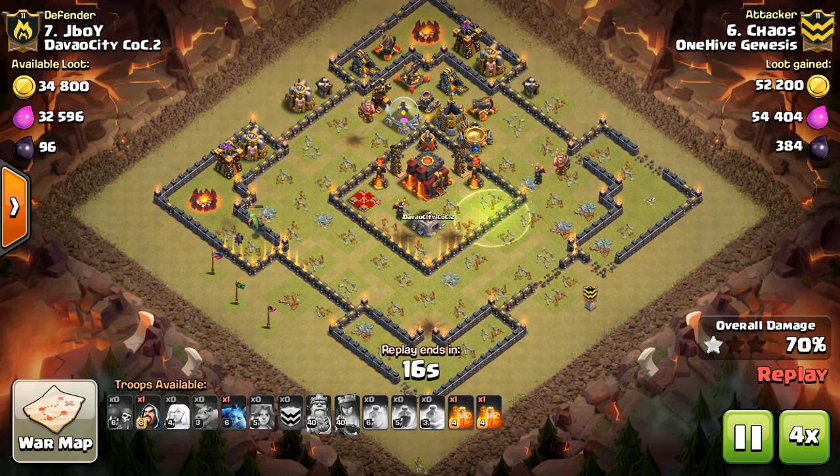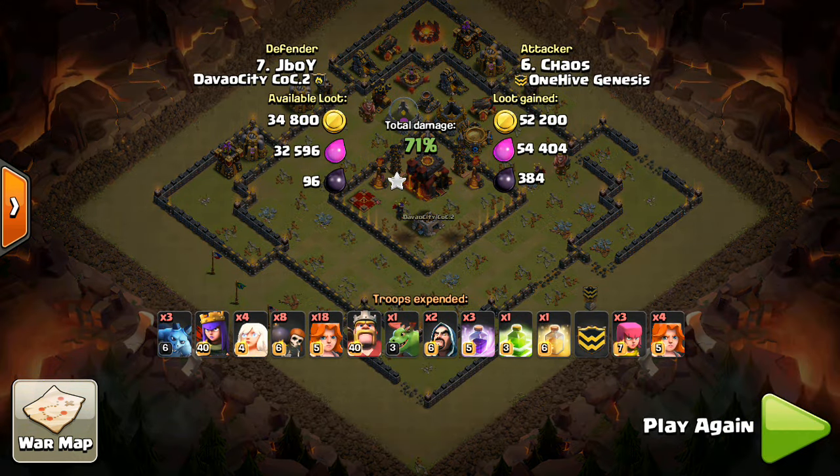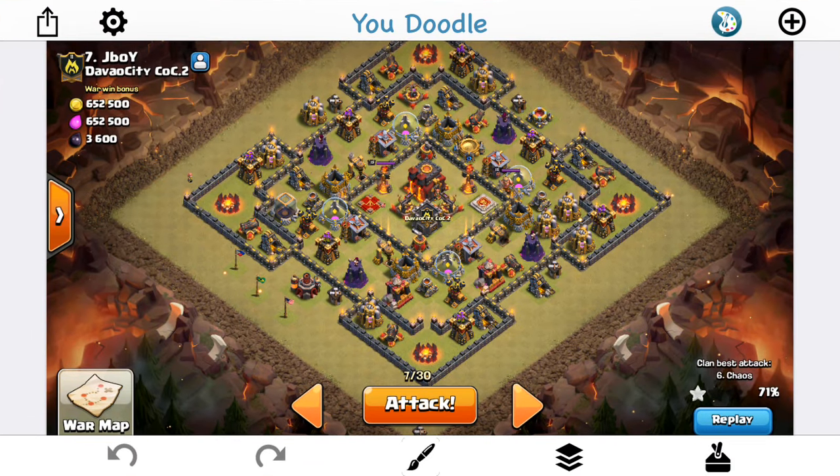Let's fast forward to the end and then talk about the changes I'm going to make, and we'll actually draw it out in my YouDoodle app — shout out to YouDoodle, great app to use to edit photos. I use it for the thumbnail and for these live attack videos for planning. I'm not getting paid to say that either, this isn't product placement.